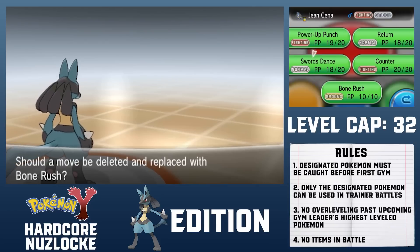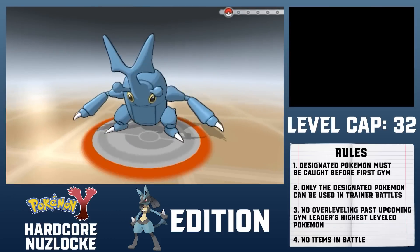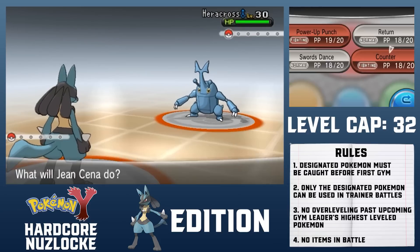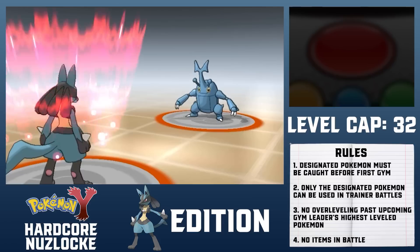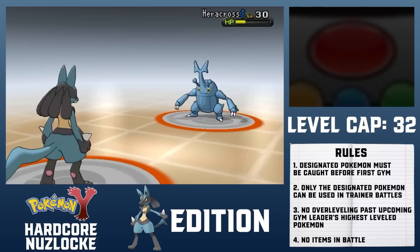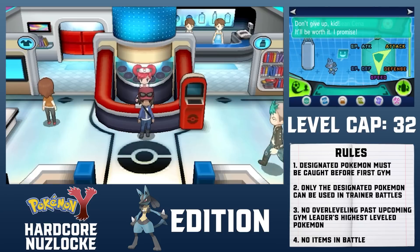Lucario wants to learn Bone Rush, but I don't have room since I need Counter for the next battle. The last trainer has just one Pokemon: a level 30 Heracross with Brick Break, Take Down, Counter, and Chip Away. We both use Counter on turns 1 and 2, but Heracross goes for Chip Away on the third, letting my Counter deal a solid chunk back. After a Swords Dance, Heracross again decides not to use its super effective move, and Return picks up the KO. Korrina has Mienfoo, Machoke, and Hawlucha, the last of which has a speed stat of 87 — a bit faster than Lucario. I realize Lucario's attack is just barely not enough to guarantee a KO on Heracross with a plus-3 Return, so those tutorial EVs at the beginning were somehow actually relevant.